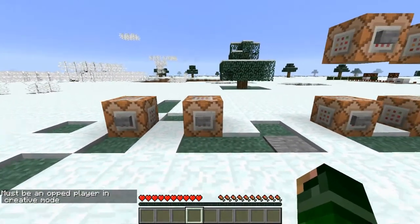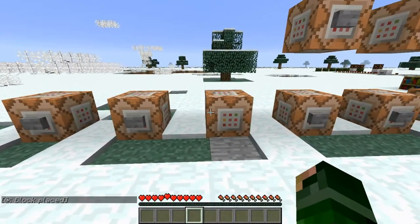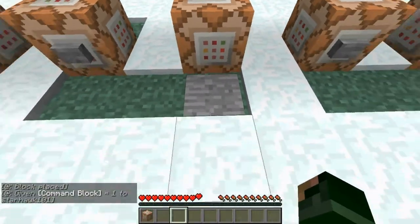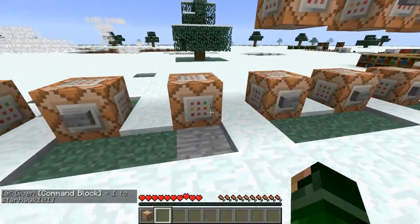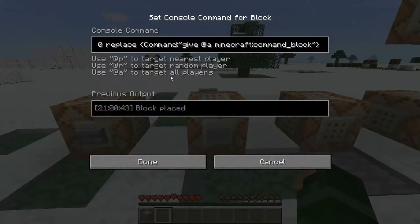Next up we have setblock — we'll see what happens. I want a command block: it just places a command block here. It's on the pressure plate and gives me a command block. There's another command called setblock and there are a lot more commands you could do, but this is the basics. I had to do some research on how to get this to work properly.